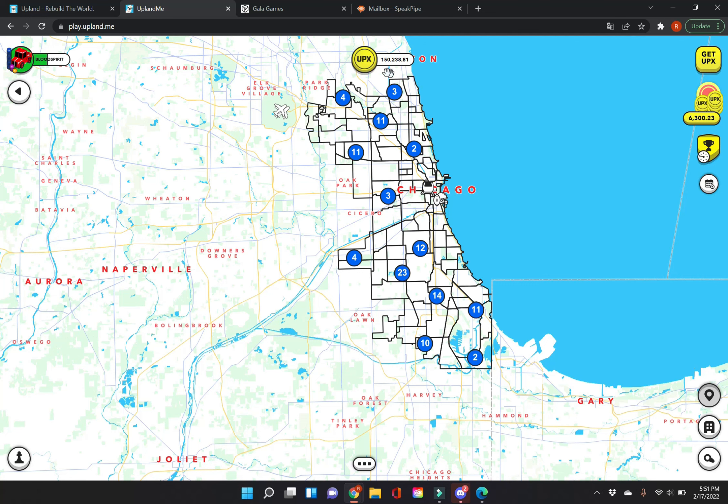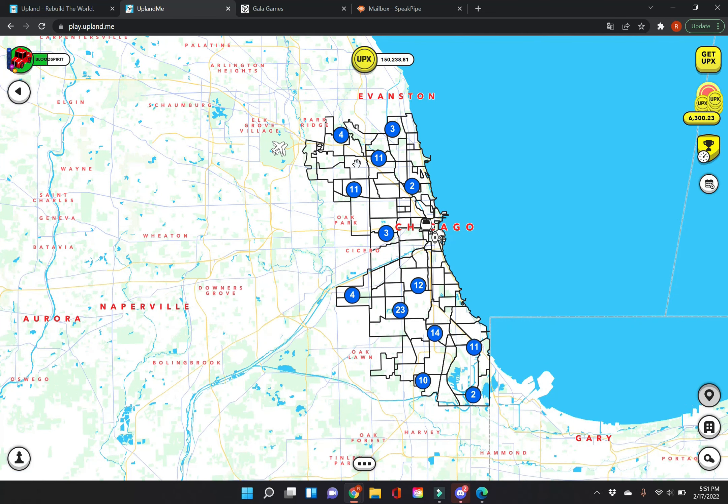Number three: find a city and stay in it. Build that city up before you go anywhere else. The cost of travel is so expensive it could literally eat up your UPX in no time flat. Just work a city, get a good standing return — that's how much you get for your properties — before traveling to another city.